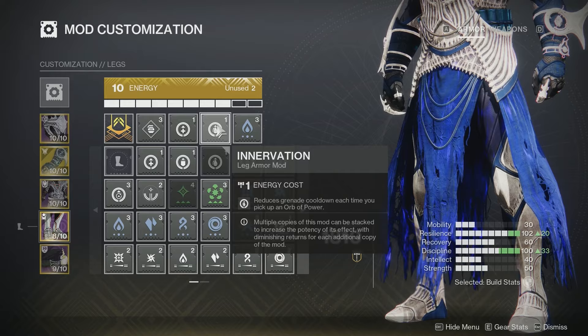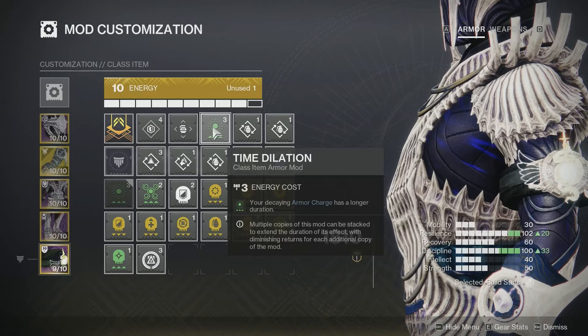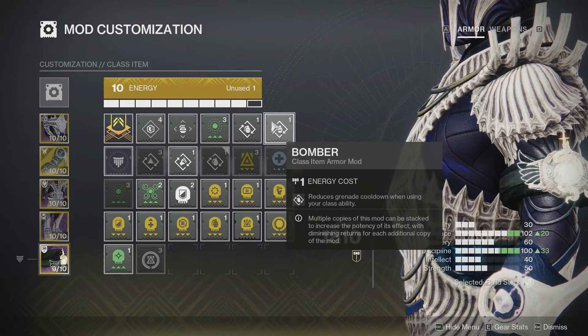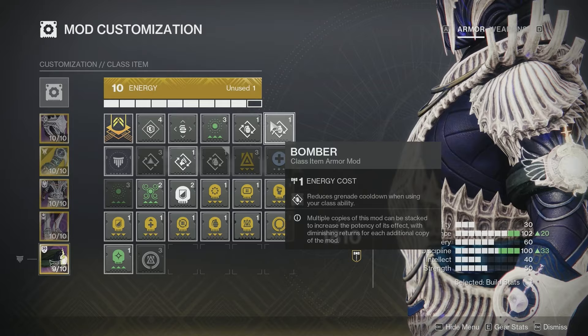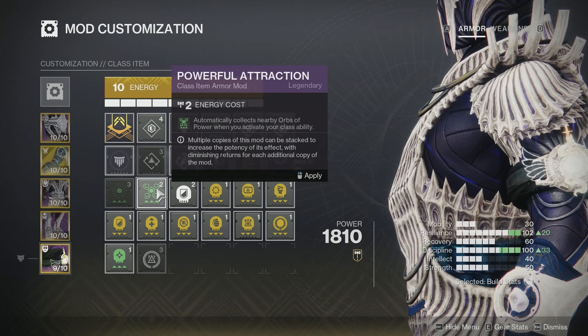Lastly on the class item, I like Time Dilation so that decaying armor charge has a longer duration. Normally it's 10 seconds, but with this it's 15 seconds per armor charge — so that means we get 45 seconds of that solar bonus weapon damage, which is fantastic. I personally like double Bombers, which reduces my grenade cooldown when I use my class ability. This is good in case you don't have your next Bleak Watcher up, or if you run out of Cold Snap Grenades. Another option is to swap one Bomber for Powerful Attraction — automatically collects nearby orbs of power when you activate your class ability, giving you free healing from Recuperation and armor charges.